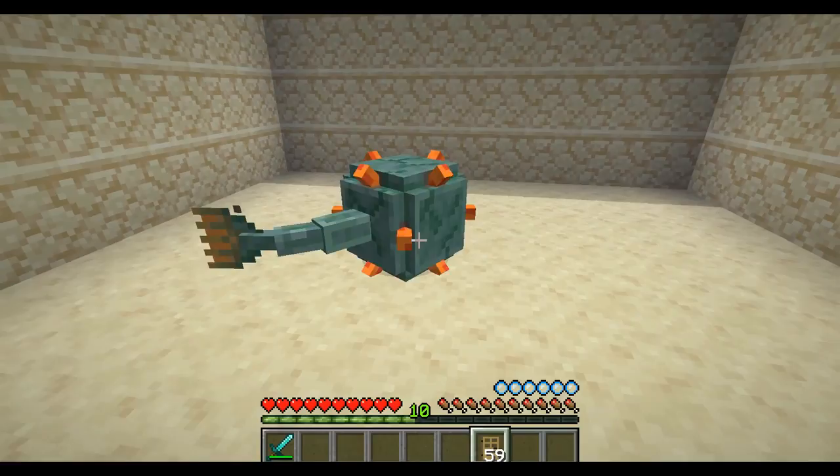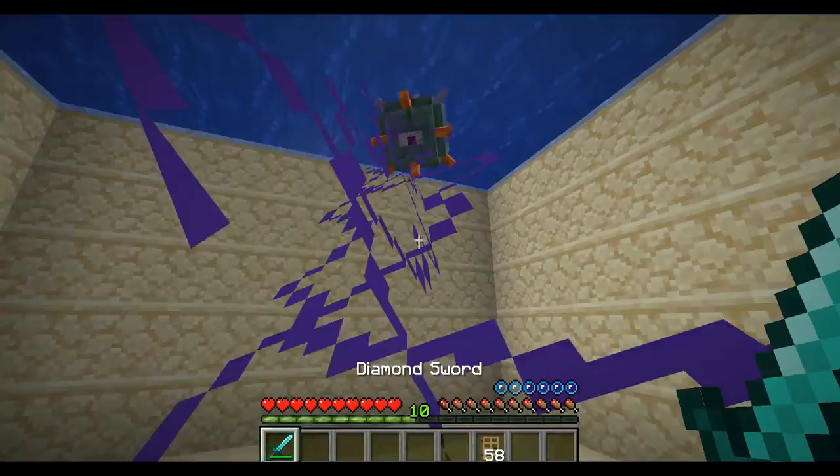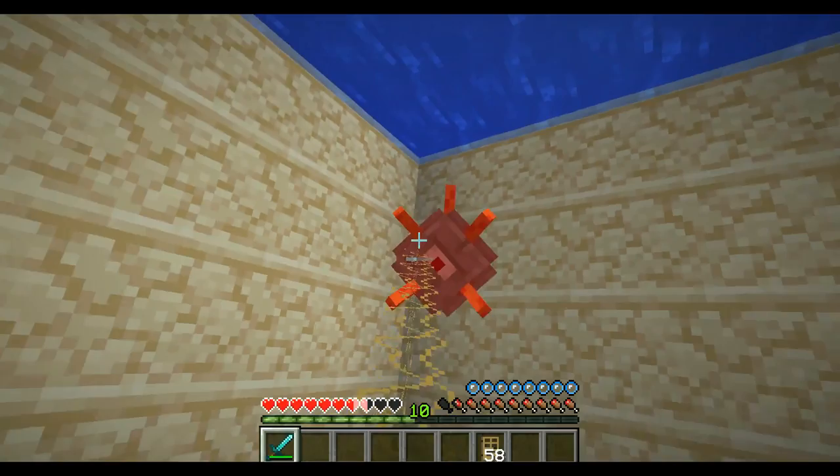The same thing applies for regular guardians — just plop a door down and they're hopeless. If you do it correctly you can actually hide behind the door and close it on the guardian. Be sure to bring a lot of doors and have armor, because armor makes it much easier to kill these guys. Hiding behind doors is great for air and shelter from these evil beasts.